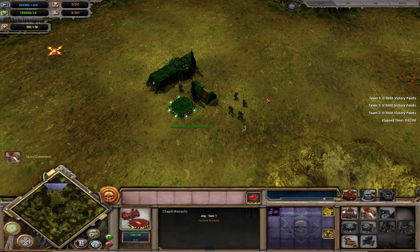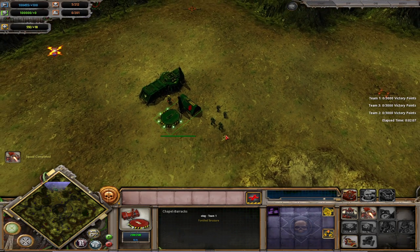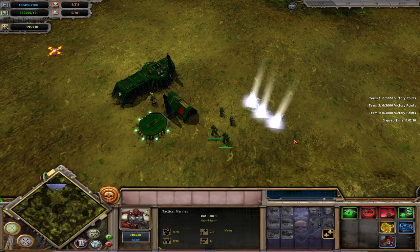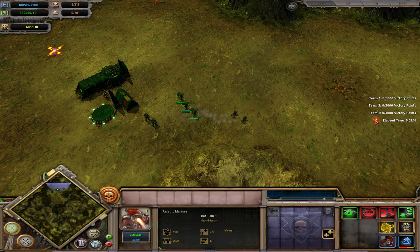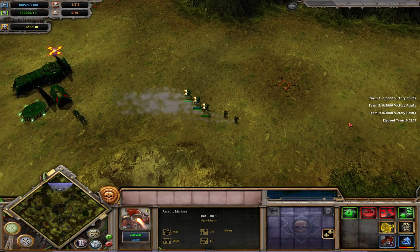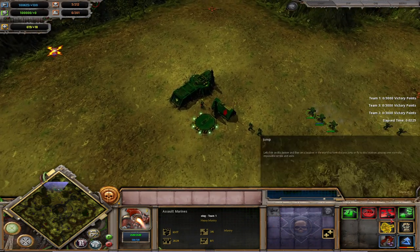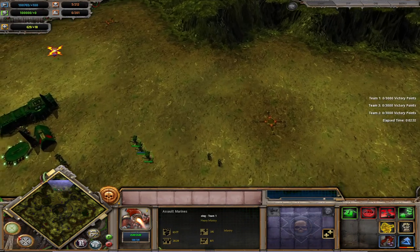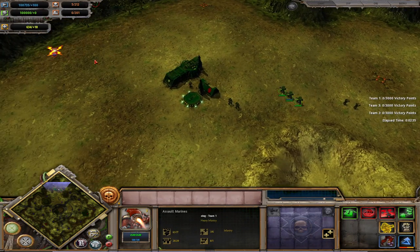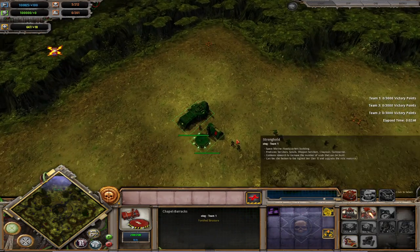Assault Marines are your early game harass unit. They are much faster than most of the rest of your roster, even compared to Scouts. They have a jump, but they don't have weapon variety — that is their main downside. Their main purpose is to run around the map, either picking off individual units, capping or decapping points, and just making a nuisance of themselves. You can also deep strike them straight off the bat around the map, which is very useful.